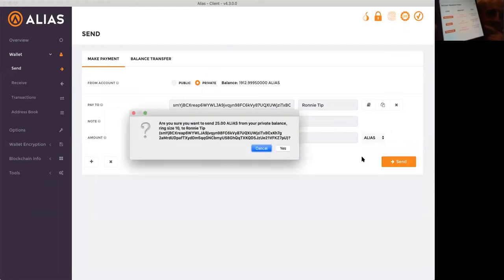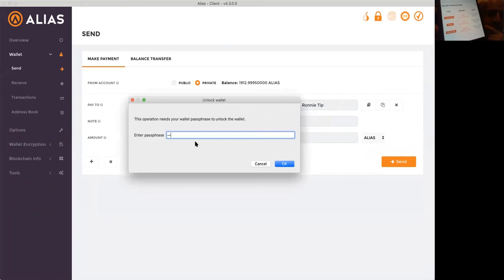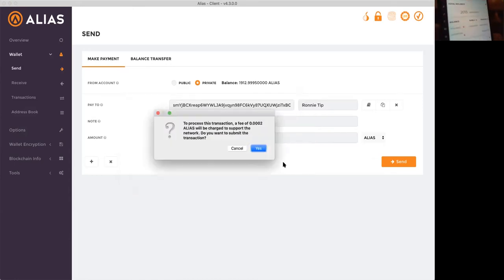And we're going to send 25 Alias. So when I hit send, it's going to ask me, do you want to? I'm going to put in my passphrase. Hold on one second — I'll explain what they're seeing here. So I currently have 2013 Alias online wallets. There's three of them, by the way, that I received from staking.